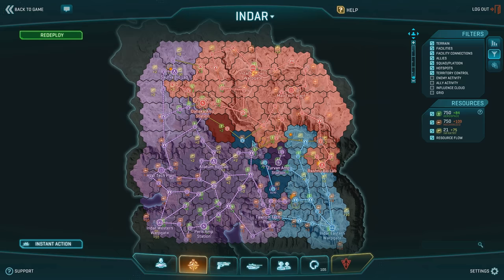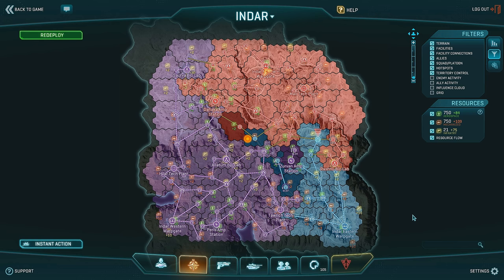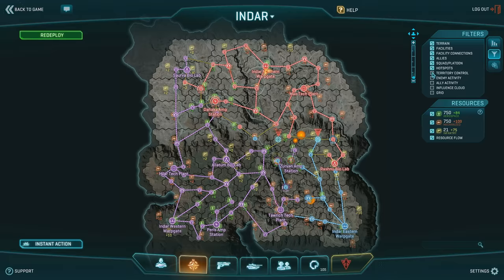The first thing we're going to do is open our map and take a look at what's going on. The M key really is your best friend, as it's a massive source of information for every player. It may seem a little bit overwhelming at first, but we're going to take you through this nice and easy. Each faction's colors are represented on the map: red for Terran Republic, blue for the New Conglomerate, and purple for the Vanu Sovereignty.